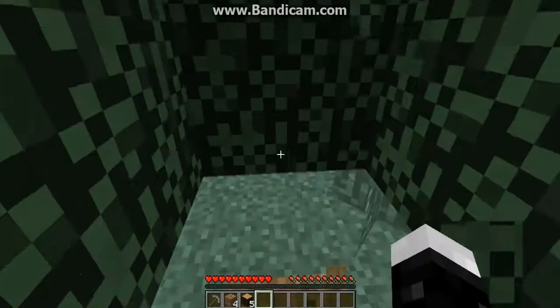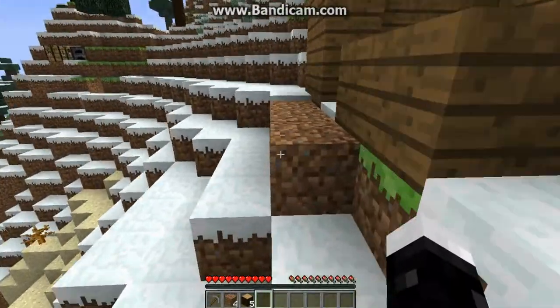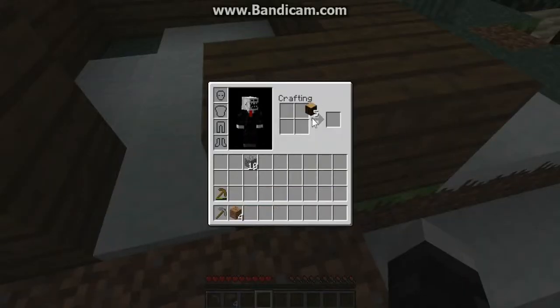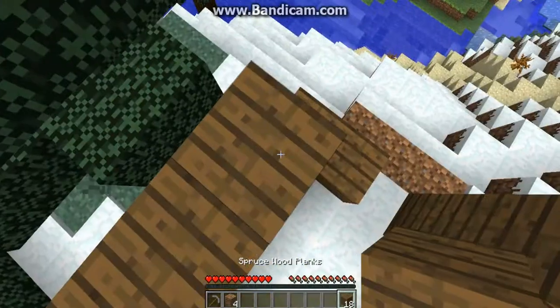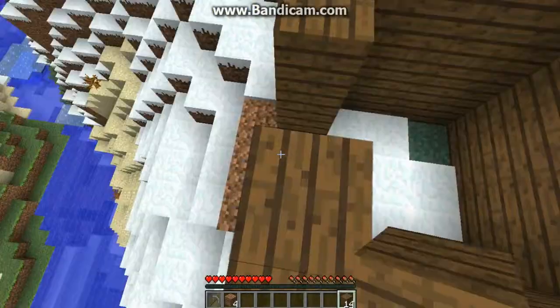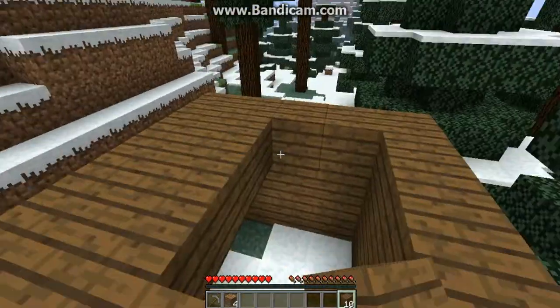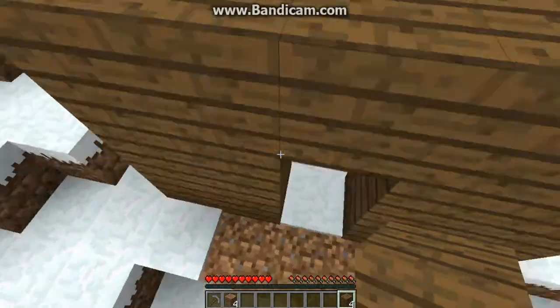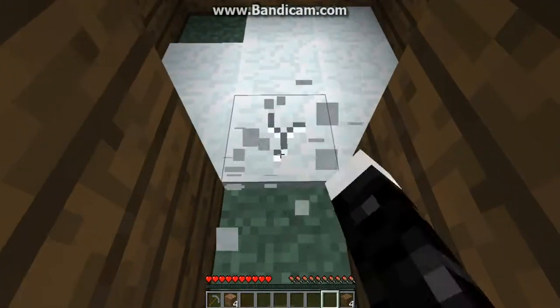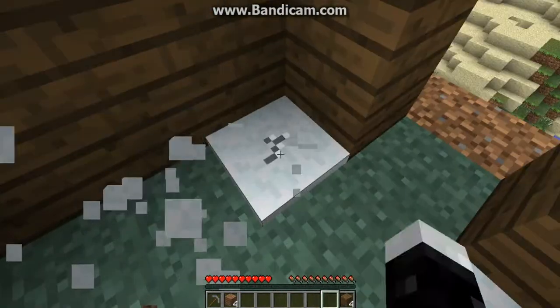Another thing we need to do is eventually go into the caves to get some coal, which is a fuel block in this game. You can use it to cook and smelt stuff, or you can use it for torches and light sources. So we need to get that — that's one of our priorities for the first night.